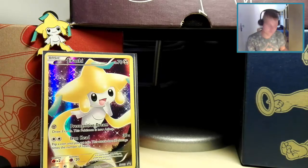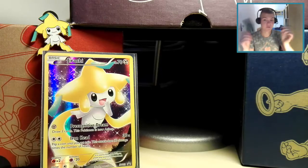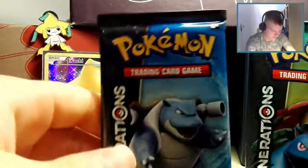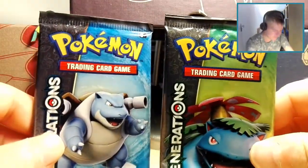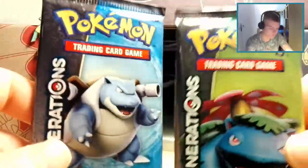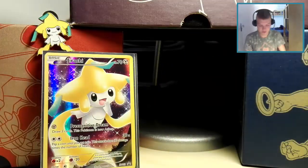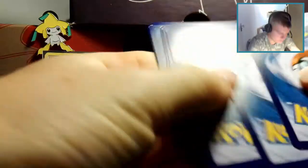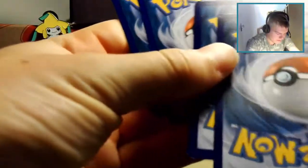Also in these openings we have two booster packs of Generations. Generations is an amazing set, one of my favorites — it's a special promotional set but it's still amazing with the Radiant Collection. We have a Venusaur pack and a Blastoise pack here, so we're going to open the Venusaur pack first.